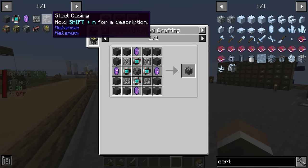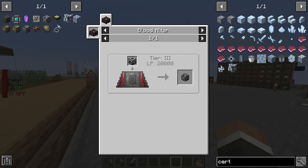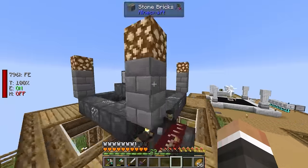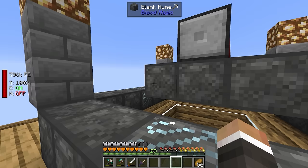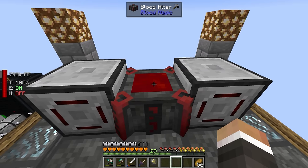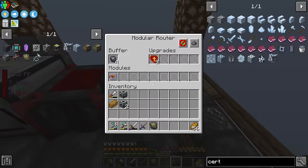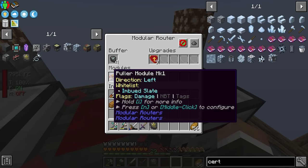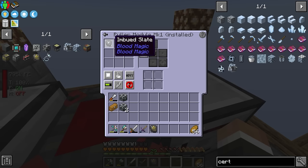We'll start with the steel casing. To get it, we take one machine frame and place it into the tier 3 altar, then give it 20,000 life points. Between streams I went ahead and filled the altar to its maximum 10,000 life points and reset up the modular routers. I tweaked the polar module - changed the whitelist from a blank slate to an imbued slate.